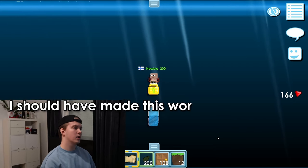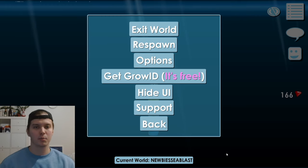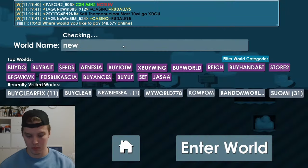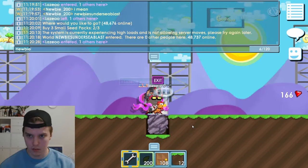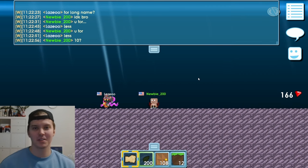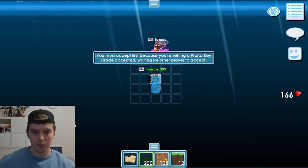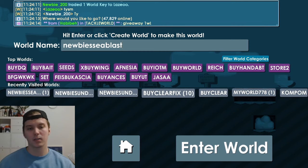Okay, let's try to sell the cleared undersea blast. I should have made this world name five letters because those are way easier to sell. This name is kind of long so it might be hard to sell. Before actually going to the right world — this guy is not too easy to negotiate with. He doesn't want to make a counter offer, he just says less. All right, well let's sell it for eight.